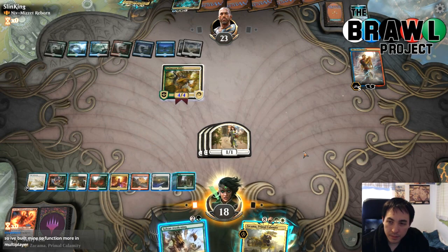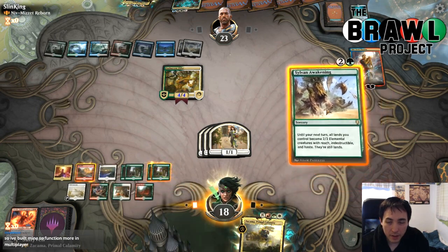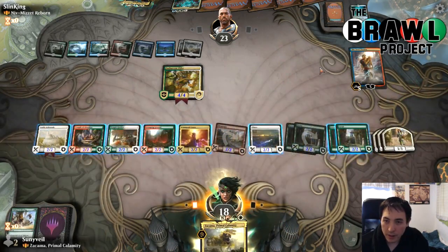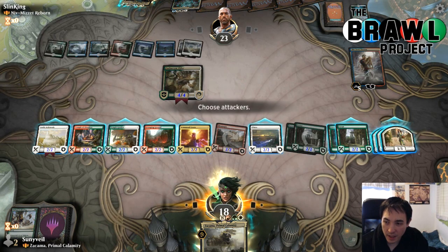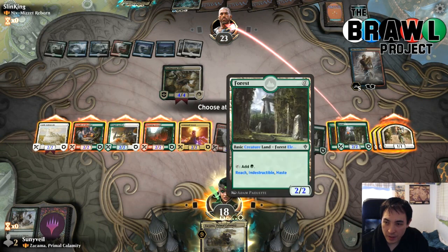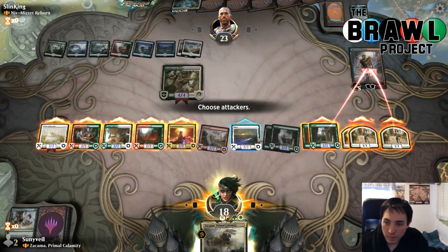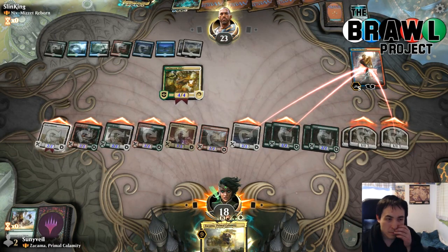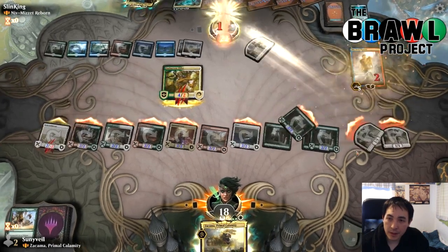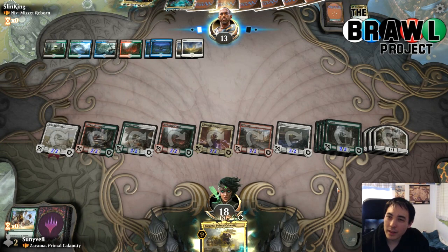This creature has Reach, Indestructible, and Haste. If I play it, it probably just gets countered. Playing Zakama doesn't let me untap it. I don't think this is enough to kill them. They don't have access to their sweeper — not that they need it since all of these are going away anyway. They have something that exiles all creatures. These are indestructible though. We took the planeswalker off the board — that's worth something. Opponent is down to 13, in some haste pressure. Although we lost Chandra, which would have been the easy way.